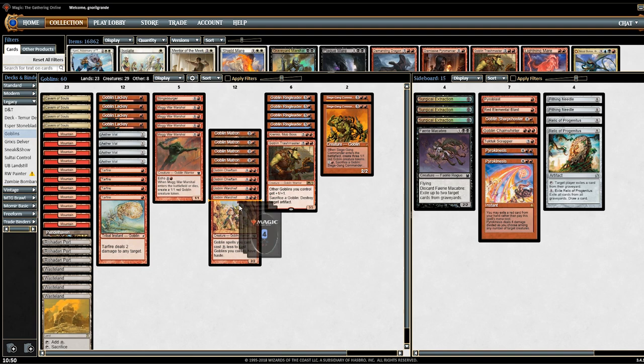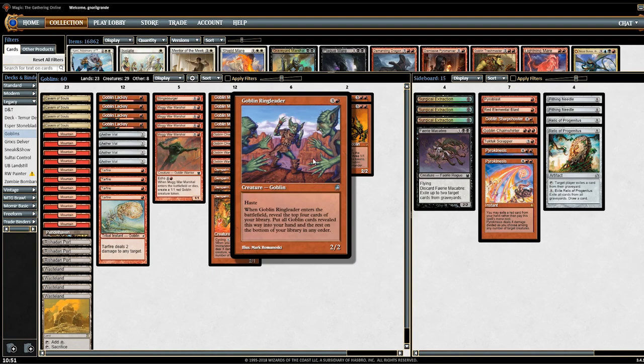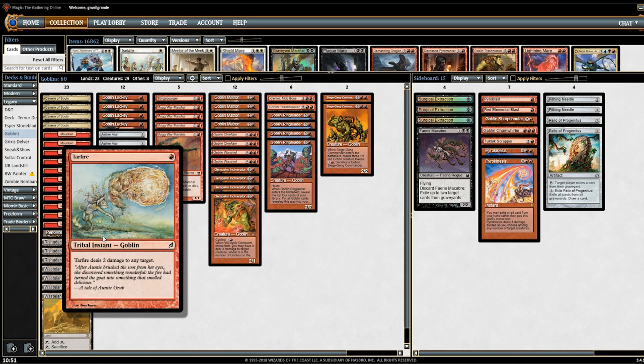We play 4 Tarfire — this is like the only interaction we have, together with Gempalm Incinerator. Some say Tarfire is no longer needed because of Deathrite Shaman, but the reality is that in a deck with 4 Goblin Ringleaders, you want to hit as many spells as possible. If you just put more creatures instead of Tarfire — more Warchief, Chieftain, Piledriver — sometimes you just have creatures and only creatures, which is too limiting. You want cheap interaction, and even if Tarfire is just a Shock, it's very good if you do it for free. That's why I like 4.